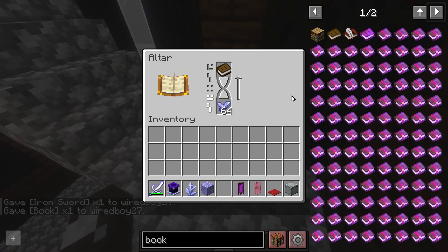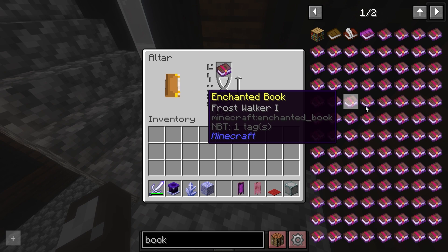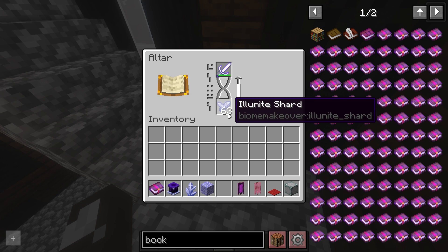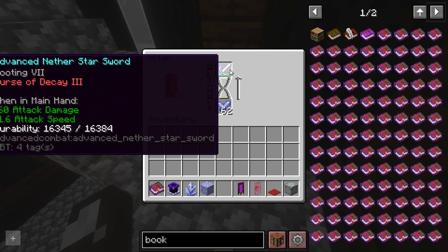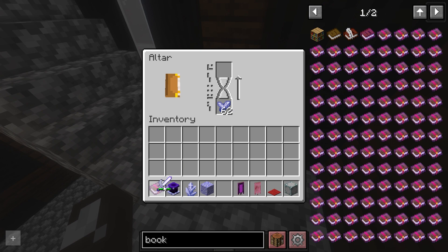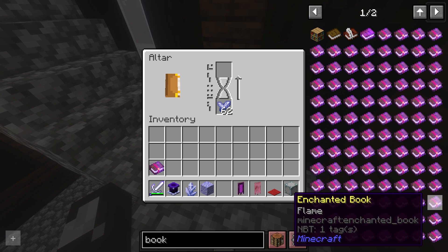Taking a look at the altar — you can put a book into it for a curse enchanting system. One curse will set things on fire for longer; others make you slide around or reduce maximum oxygen. Using the altar on a sword with looting six increased it to looting seven, but it also gives a curse making durability go down faster. It's a way to upgrade an enchantment by one level, but you get a curse as well.